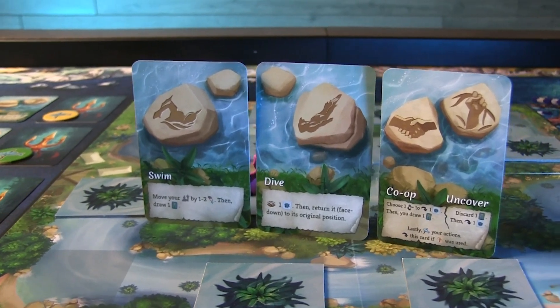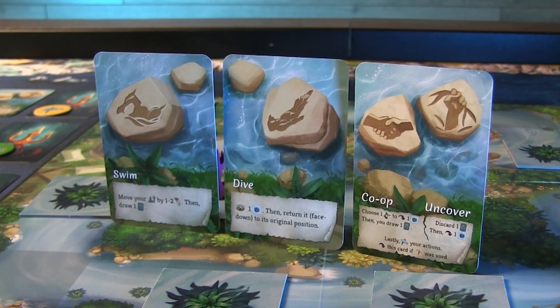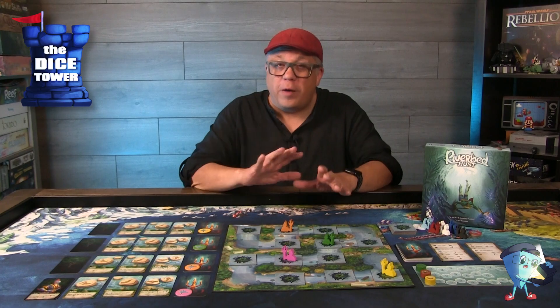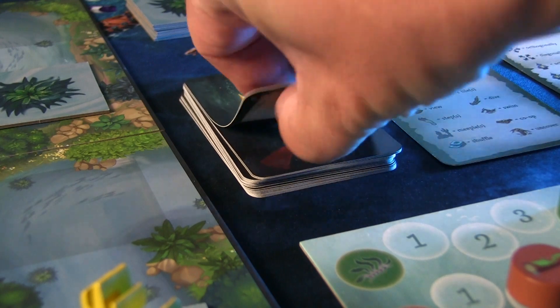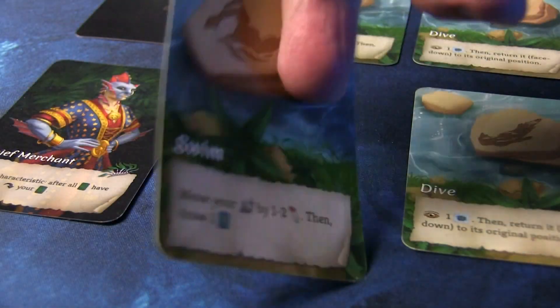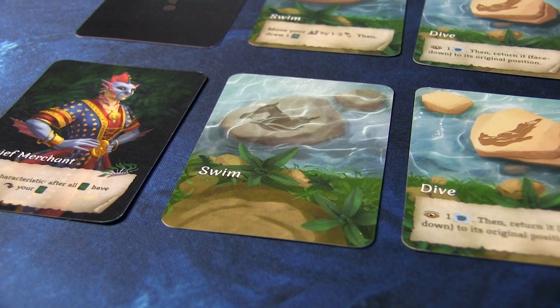Swim is all about maneuvering around the board — you can move one to two spaces, and if there's a gap the river will take you to your destination. That varies based on player count in terms of how many gaps there are in the river. You're moving to position yourself, get ready for the uncovering of a tile, or just discover tiles. At the end of your swim action you'll draw one ability card, then flip over your swim action card showing it won't be available until you refresh it.